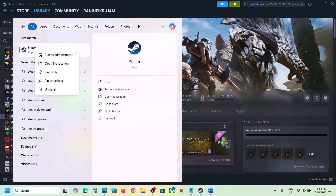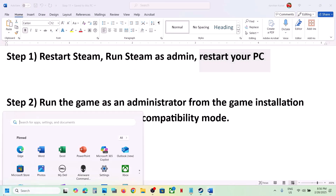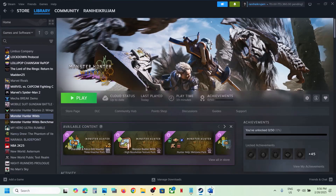Make a right click on Steam and then click on Run as administrator, and then check. If that does not work, restart your computer. This is important — this has worked for many players, so it might work for you. Restart your computer once, and after the system restart, launch the game and check.